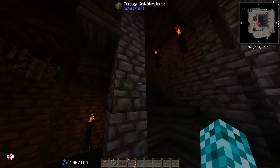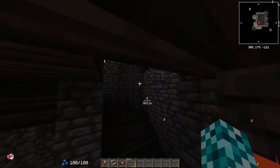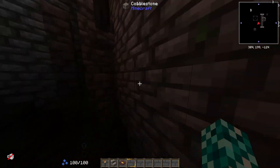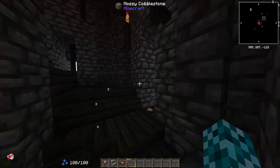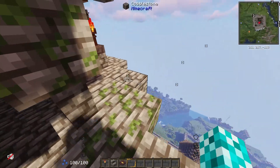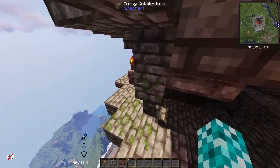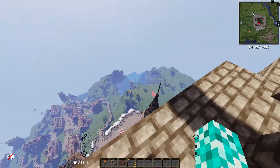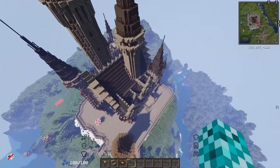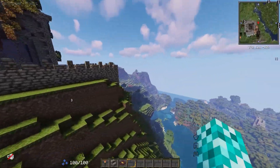This goes up to the main tower. Probably should have just flown up outside, but anyway you can run up this nice tower and get a beautiful view of the entire kingdom. I just heard the Discord notification sound. This is the main tower area so you can see the entire kingdom from up here. The server render distance is set to 10 for performance, so we can't see too much but we can see most of the kingdom.